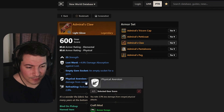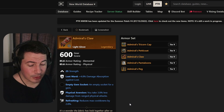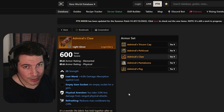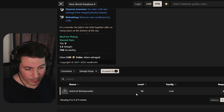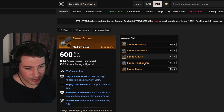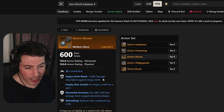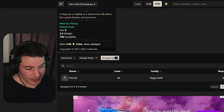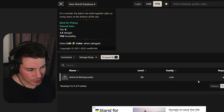For the armor sets, there's Admiral's Claw — it rolls with 25 strength, physical aversion, and refreshing. It comes as a complete set and all pieces share the same perks. It will drop from a boss in the dungeon, and you'll likely need to do mutations to get it. The last set is Siren's Glove — a full set rolling with constitution, angry earth ward, elemental aversion, and refreshing. You will also need to do mutations to obtain this set.